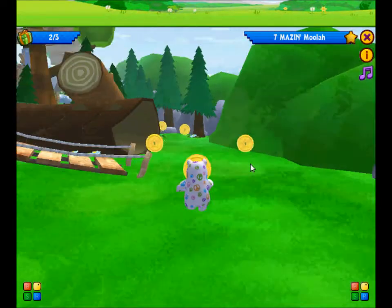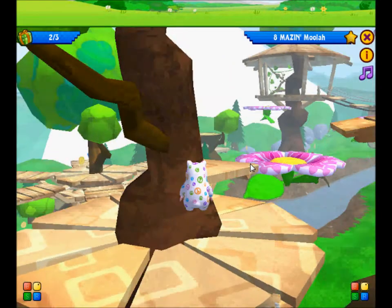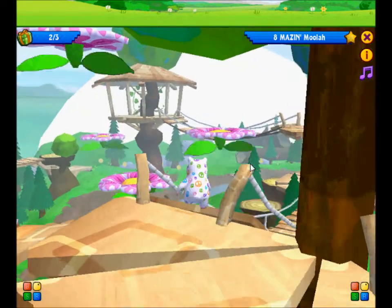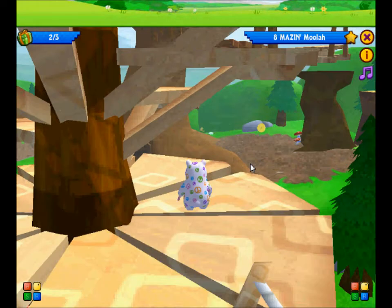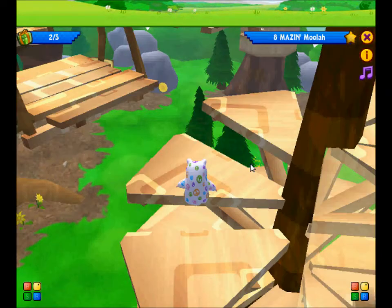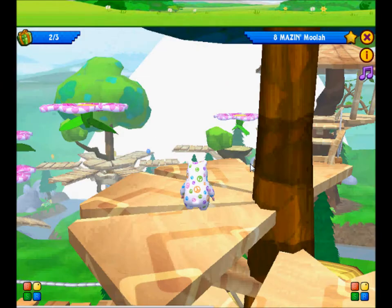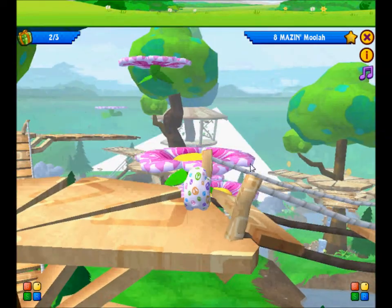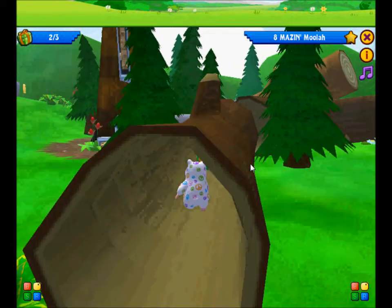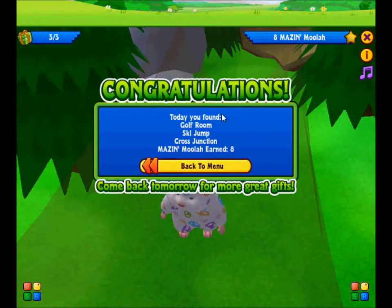Is there one in here? No. Continuing on — is there one in here? No. Go up here. Where is this third present? It's somewhere in here. Let's go up these stairs, go around. Many presents up here? No. I don't want to try and get across that broken bridge, so I'll just jump onto this flower. Ooh, is there one in this log? Yes! Finally — a golf room, cool! In total I got a golf room, a ski jump, and a cross-junction, and I earned eight Maize and Moolah today.